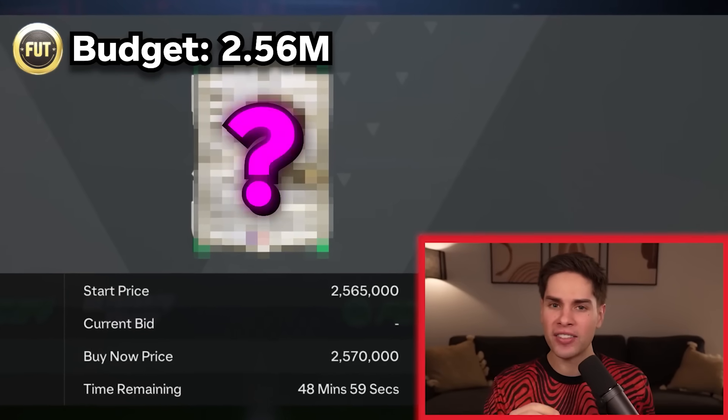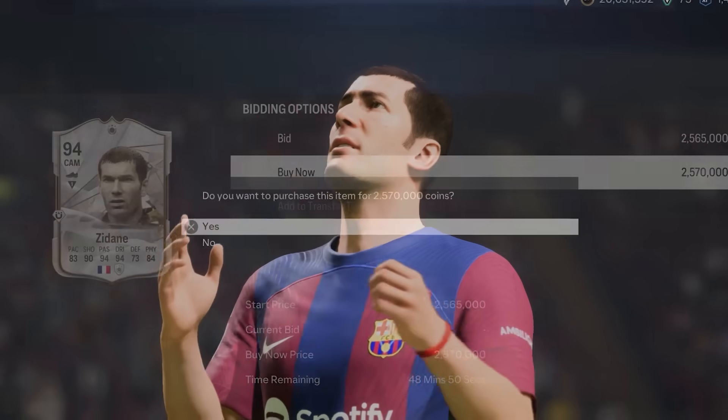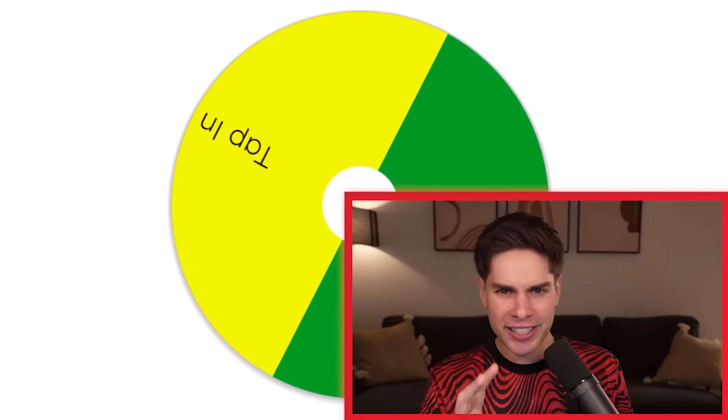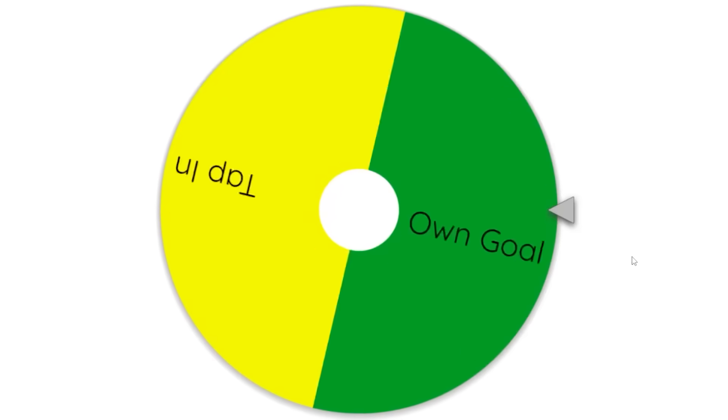Our budget is 2.56 million, but there are no players available for that amount for some reason. So we're taking 2.57 — it's good enough. Zidane, welcome to the team. Two goals remain on the wheel before we get to the 20 mil squad, but there is still a secret challenge at the end to make sure we keep every player. But now, which goal is next?